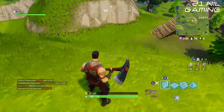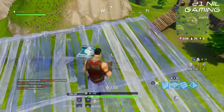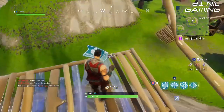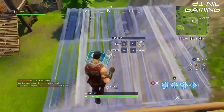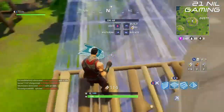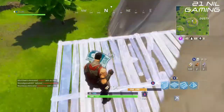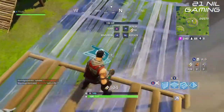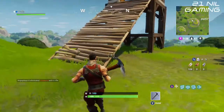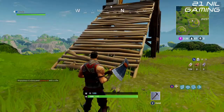It's a fairly simple method. When you're roaming uphill there are plenty of resources, so collect them as you will need them for this building method. Next, go to the edge of the hill that you want to go down, select your flat build tool option, and simply build out once.